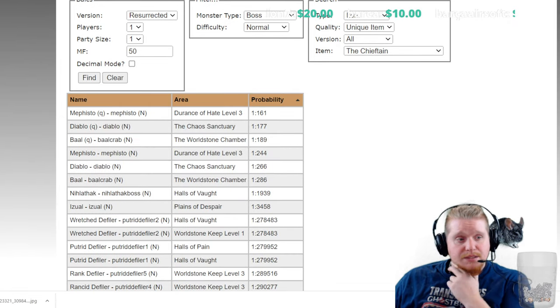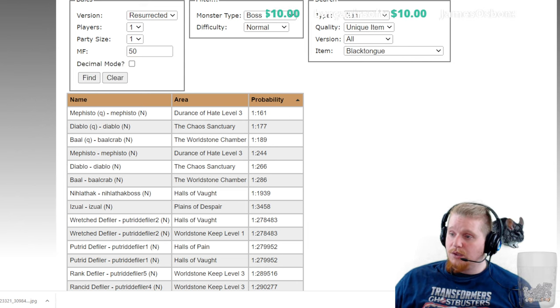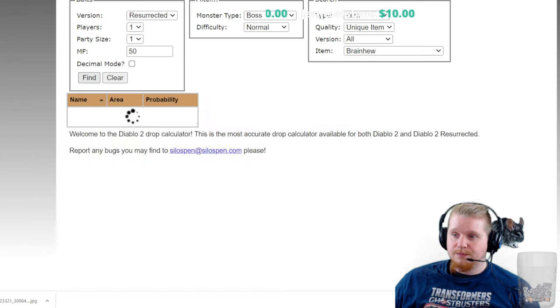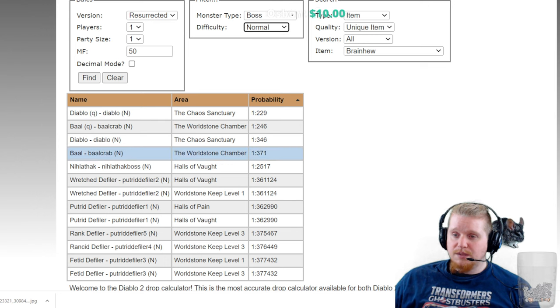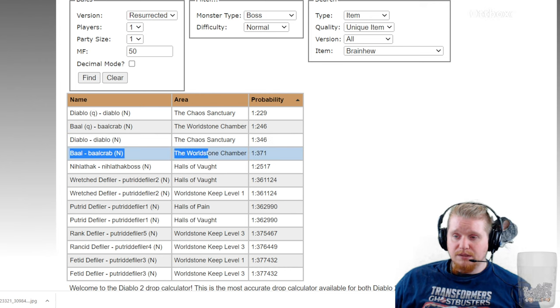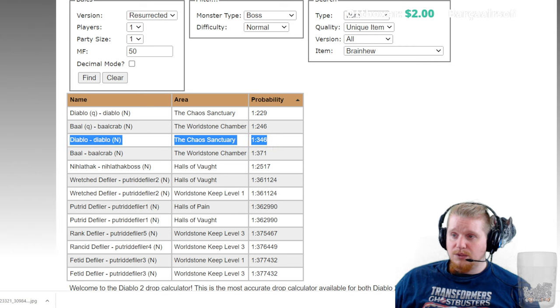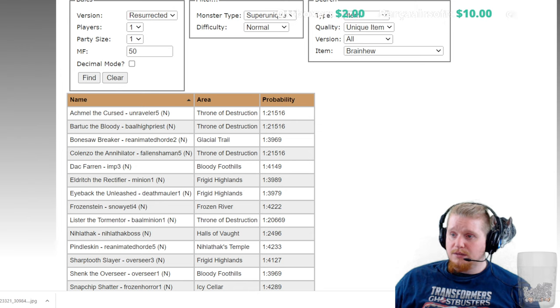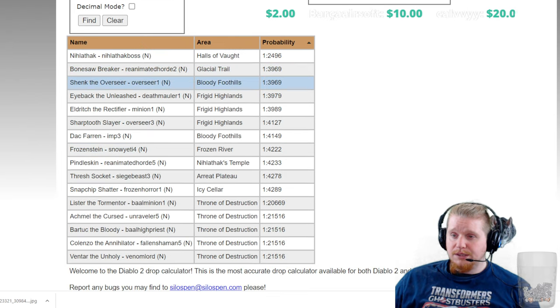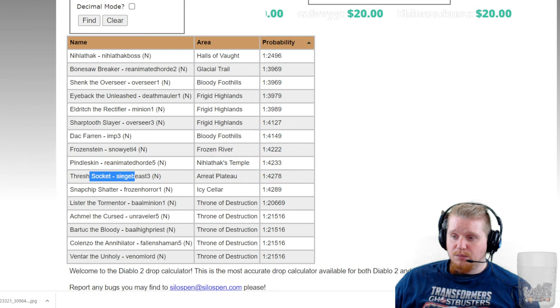Over in Silos Pen — since it's a relatively low level item we're going to assume 50 magic find. Looking at normal difficulty because we actually want to try and find this at level, it looks like Diablo on normal at 1 in 346 is our best bet. Baal is a harder farm because you have to go through the waves. Looking at super uniques, Shank can drop it, Eldritch can drop it, Doc Farron, Pintleskin, Thrash — a pretty nice list of monsters with pretty decent probability.